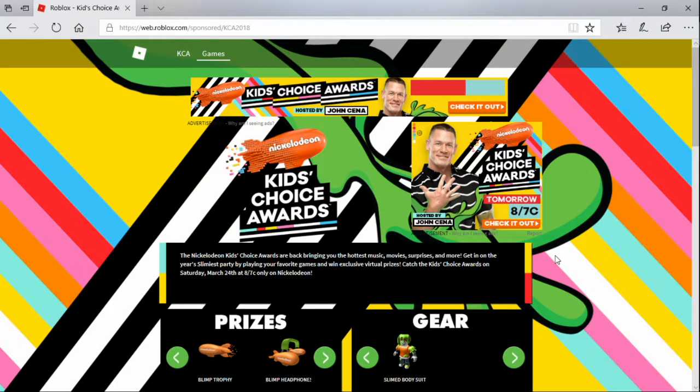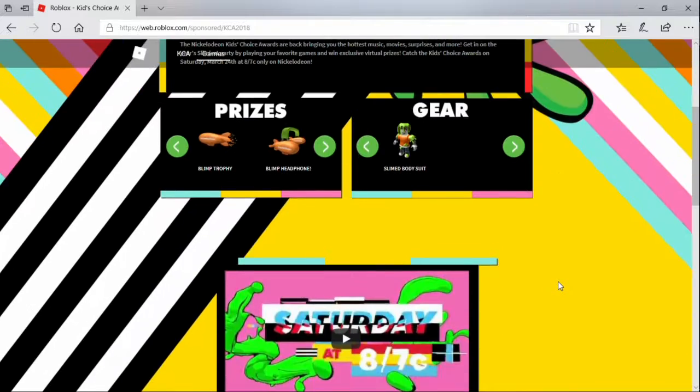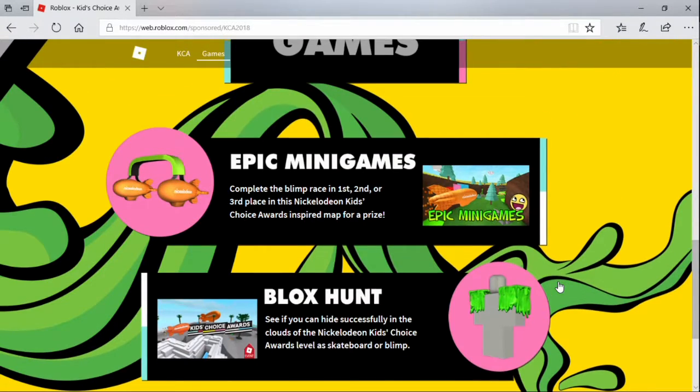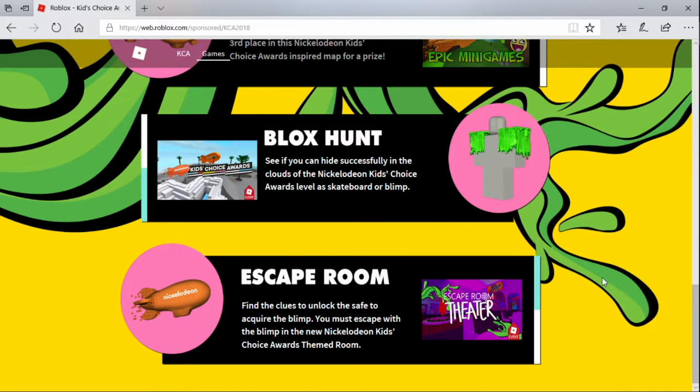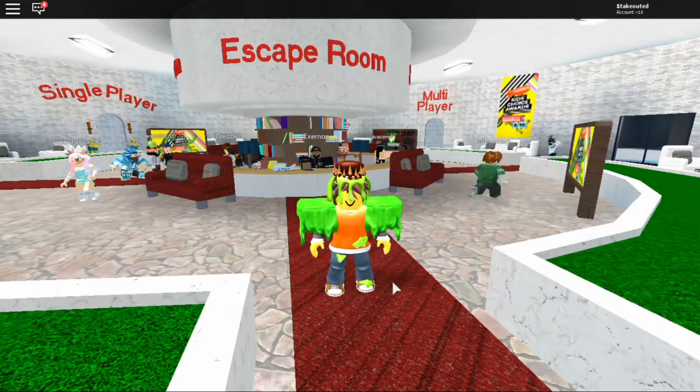What's up everybody, Stakeout here. Today we are going to be doing the Nickelodeon Kids Choice Awards Roblox event. We are going to be playing an escape room — find the clues to unlock the safe to acquire the blimp. You must escape with the blimp in the new Nickelodeon Kids Choice Awards themed rooms.